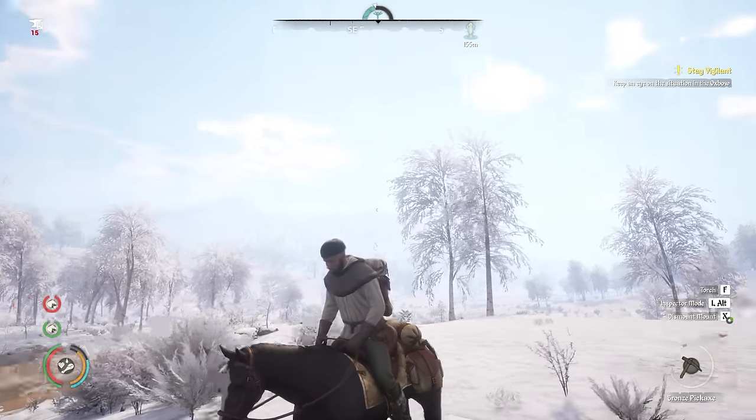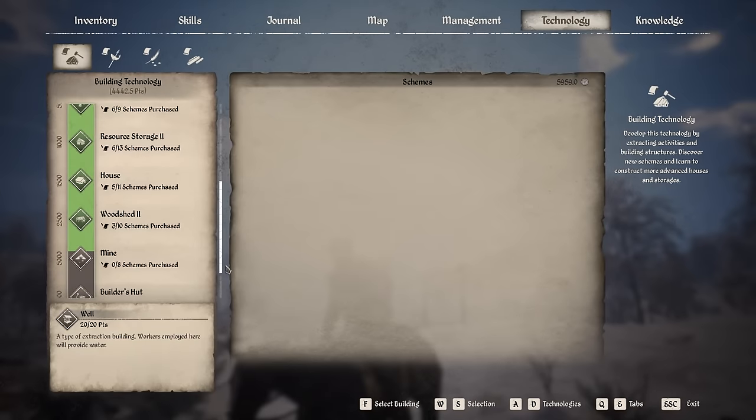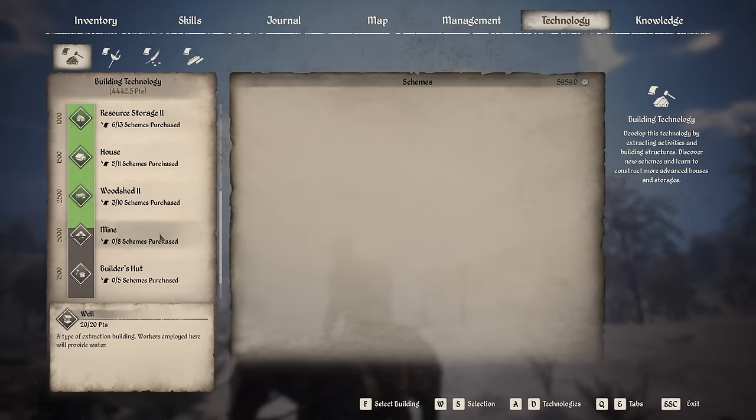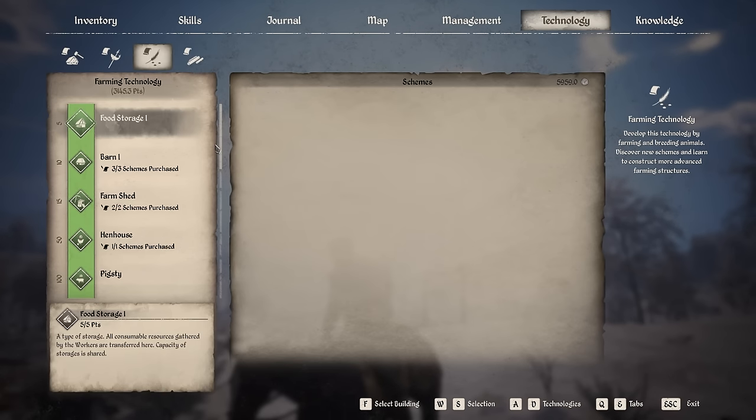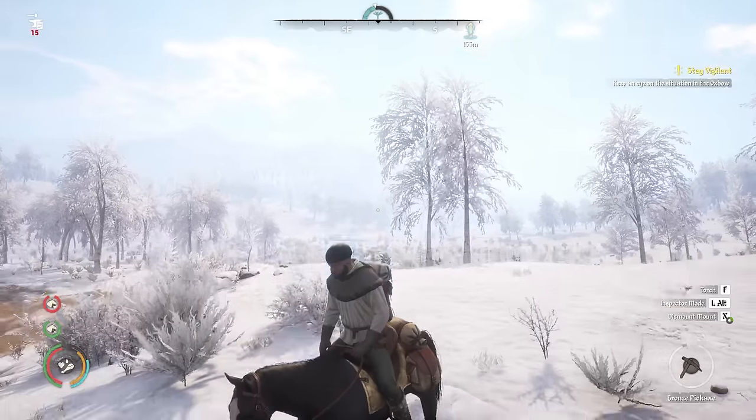In today's episode I want us to work towards being able to build the mine - that's the plan. If we scroll down on the technology we need about another 550-600 points to unlock the mine at 5,000. We're also getting close on farming to unlocking the cow shed, and we're actually a little bit closer to that.